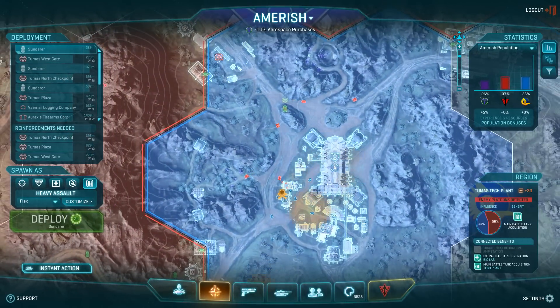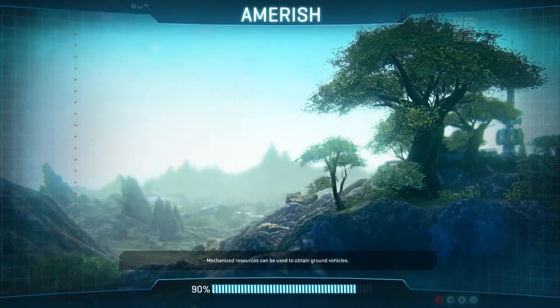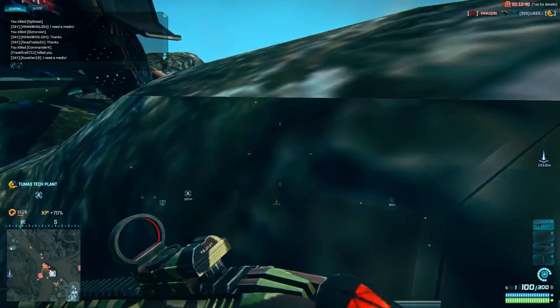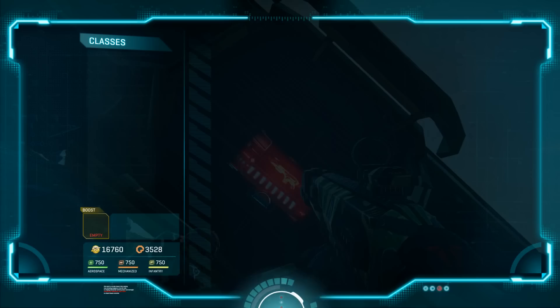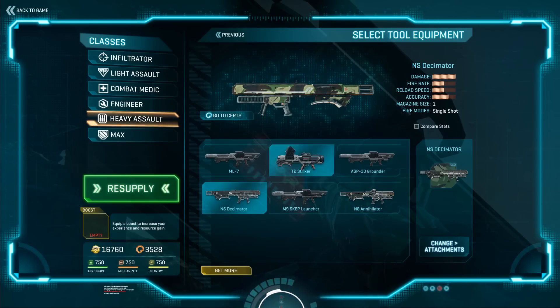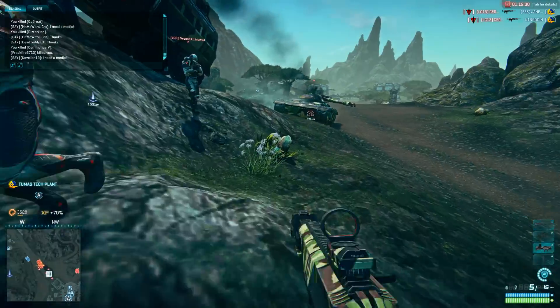There goes our Sunderer on the front line — not surprising, considering the NC that just showed up. These guys are really pumping out some tanks on us, which is really the best way to defend a tech plant in my opinion: pretty much tank. I'm going to switch over to the Striker just for a bit to show it off. Great for tank hunting.